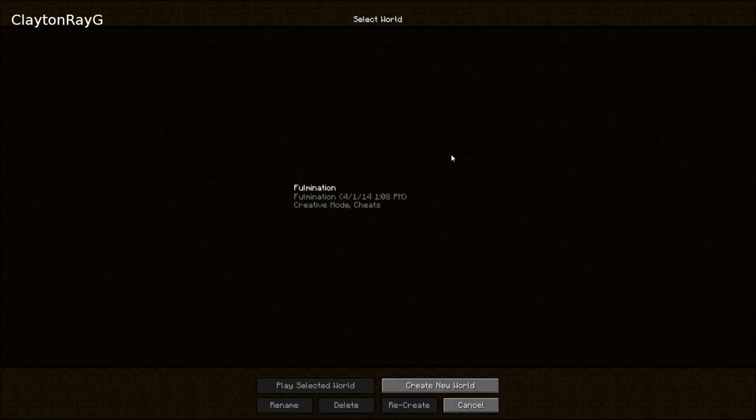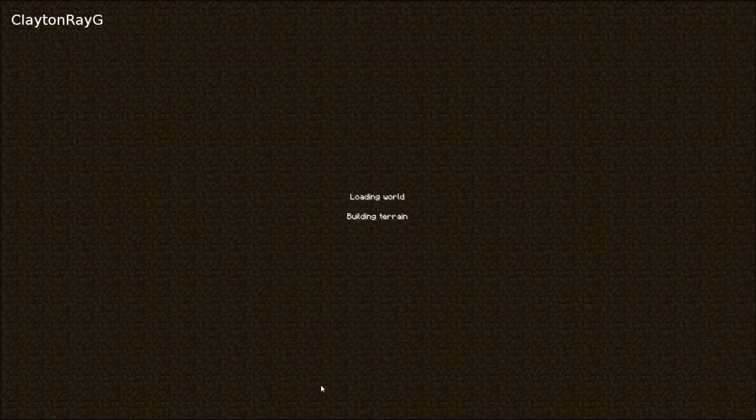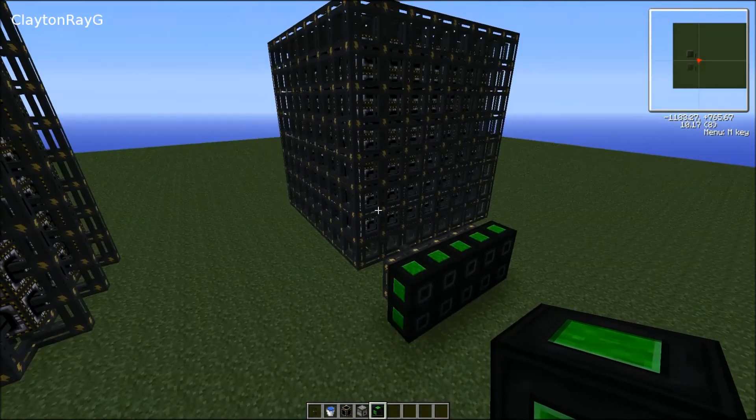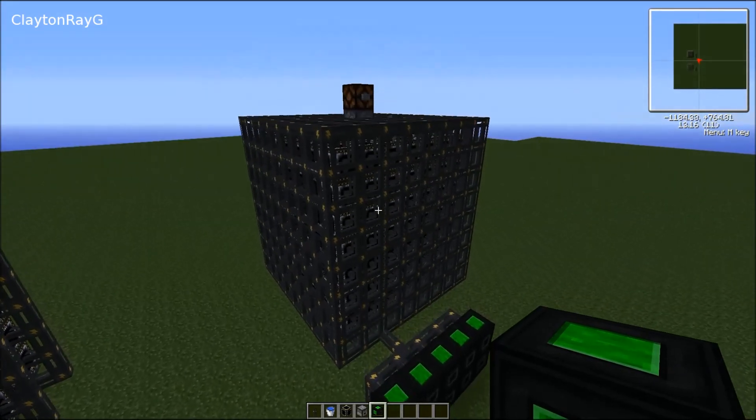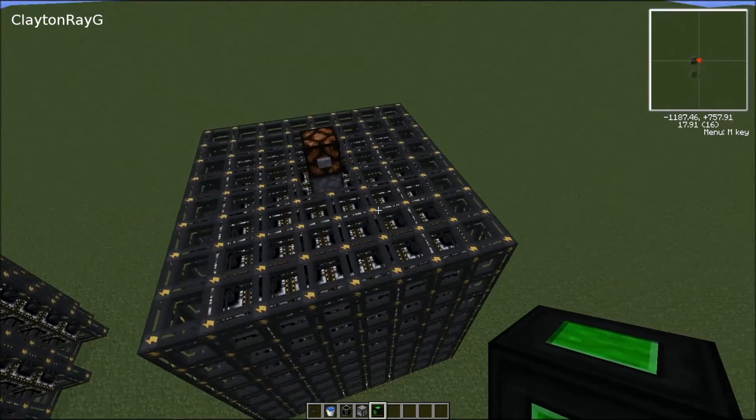Without further ado, let's go ahead and get started. We're going to be covering fulmination generators, which if you've played Volts before, you're probably familiar with. The design you are familiar with is probably this one — square, cube, pretty standard.